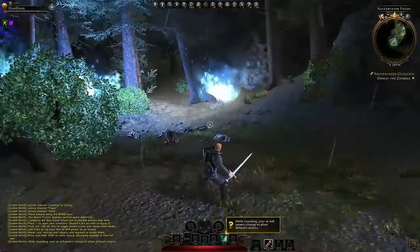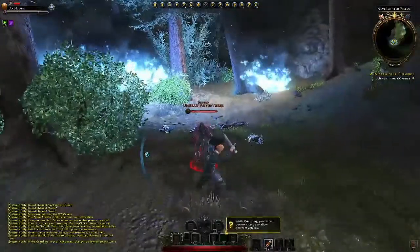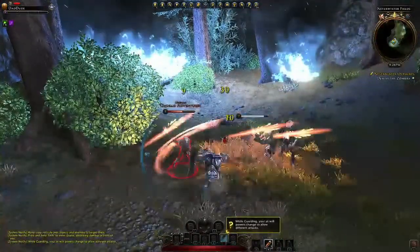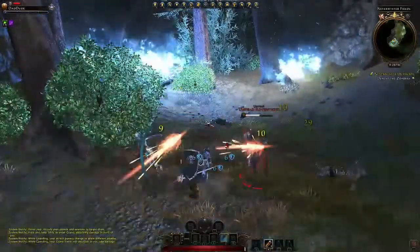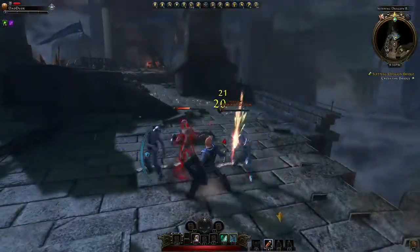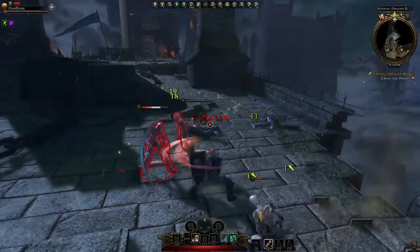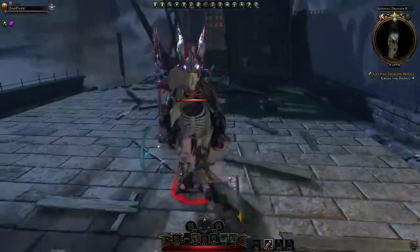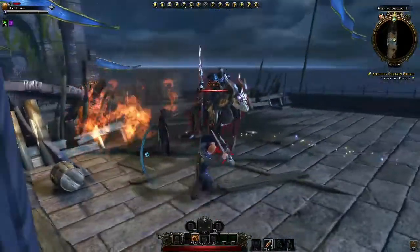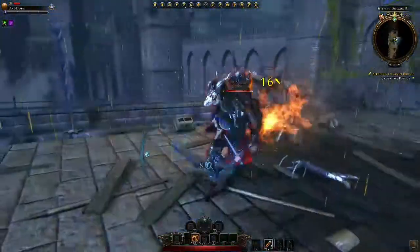My character was a melee-type fighter, so I had a shield and a sword. I was clicking to swing the sword and right-clicking to use my shield, and you can program other hotkeys for special abilities — things like charging and all kinds of cool abilities you can learn. Different races and classes are going to have different abilities.